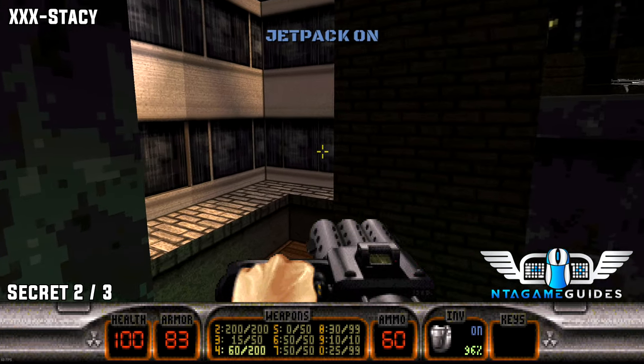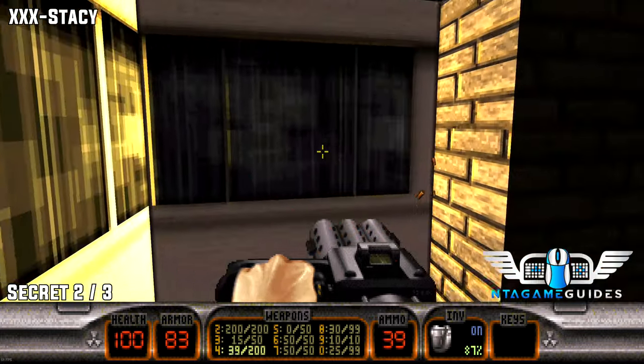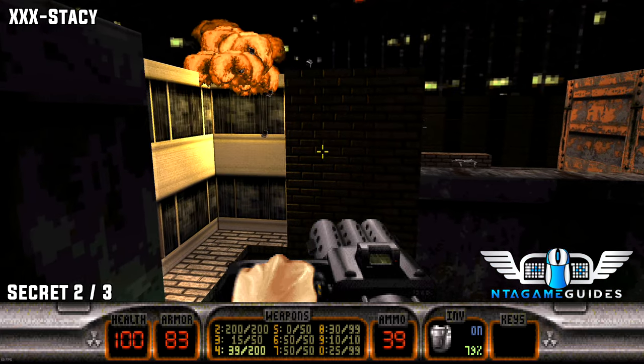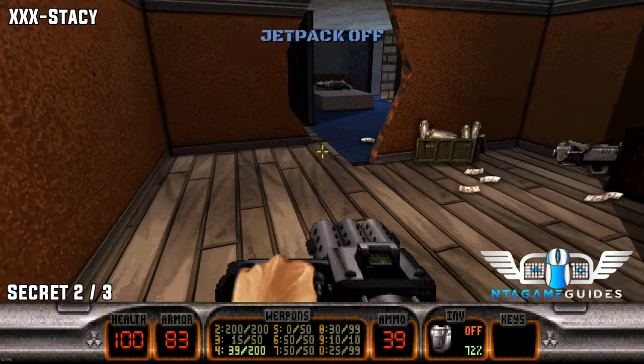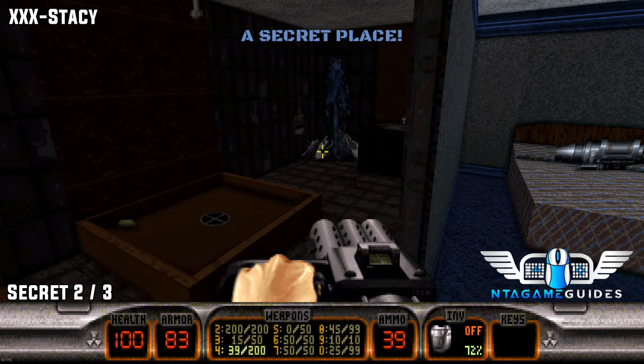Secret two. Now with the jetpack there will be some more bombs. Once we've found where they are, blow them up, wait for the explosion to happen, then go inside. As soon as you go in you should get the secret place.